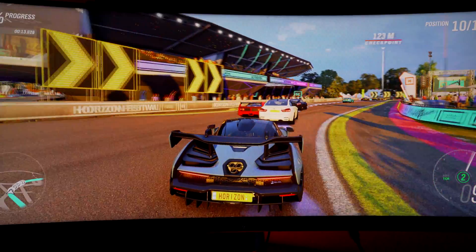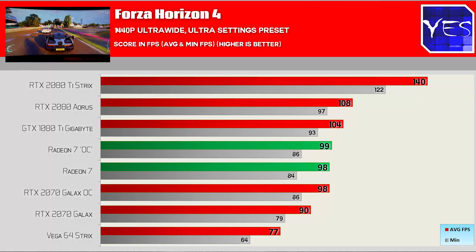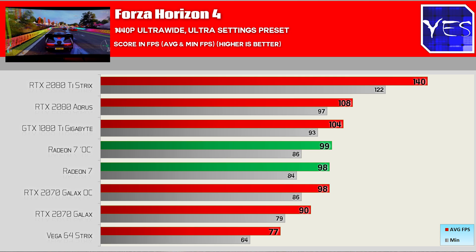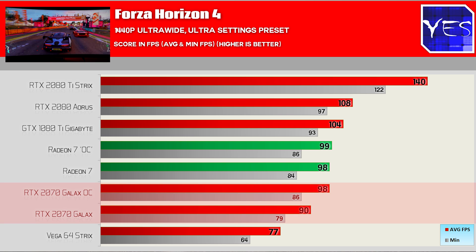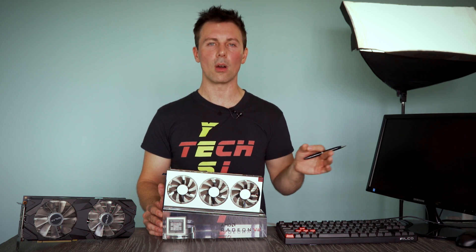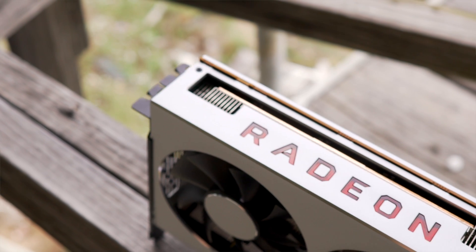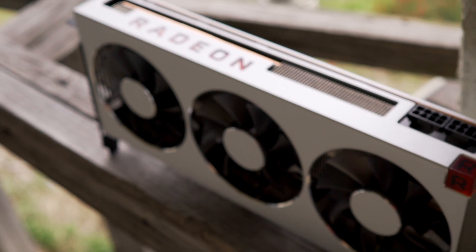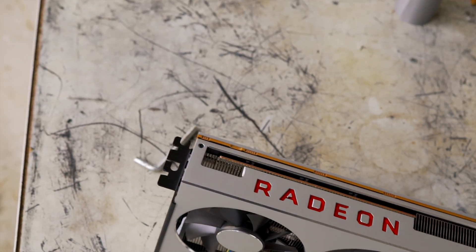Moving on to Forza Horizon 4 at 1440p ultra-wide, max settings, using the in-house benchmark: the RTX 2080 was pulling ahead slightly, same with the 1080 Ti, but the 2070 overclocked was sort of catching up to the Radeon 7. This title may need a little more optimization, but the Radeon 7 was pulling far ahead of its predecessor the Vega 64. It's good to see this new card from AMD still packing some punches.